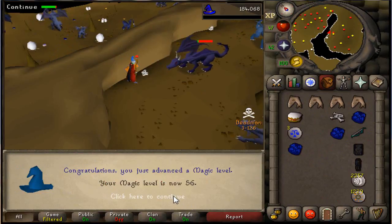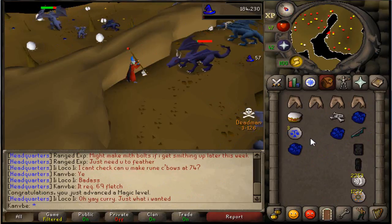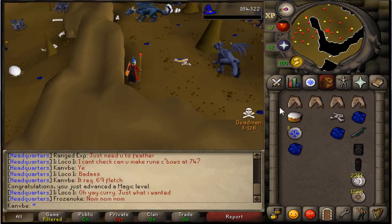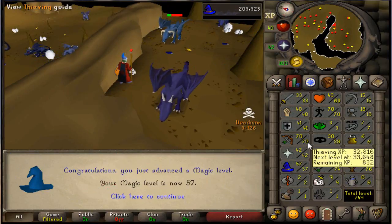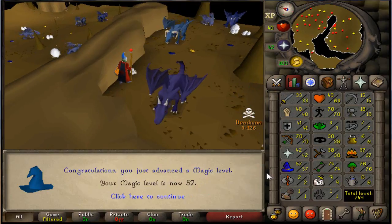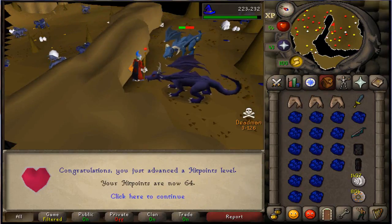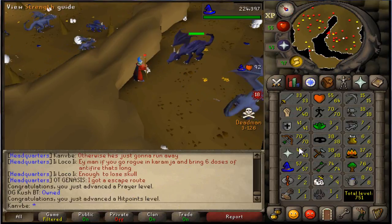I just got back to blue dragons a few minutes ago. Just got 56 mage — charged water orbs, not bad. I'm going to kill about 100 blue dragons, sell 100 blue dragonhide, then get some chaos runes and probably go to iron drags and see how that goes. But for now I'm going to chill with the blue drags. Just got 57 magic — I'm getting some pretty fast magic levels right now since the XP is times five and my level was pretty low. Just got 64 HP, not bad.